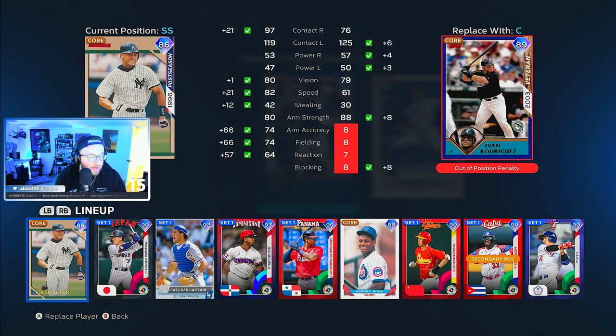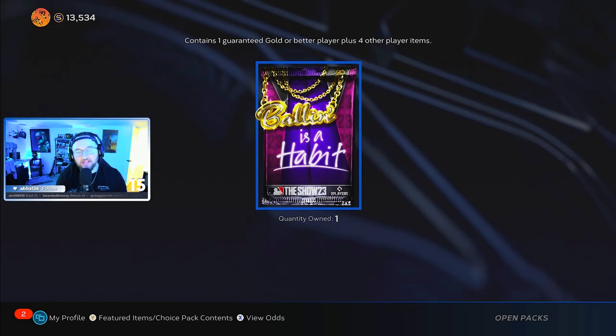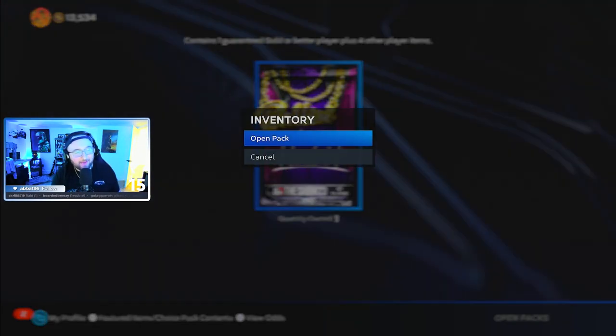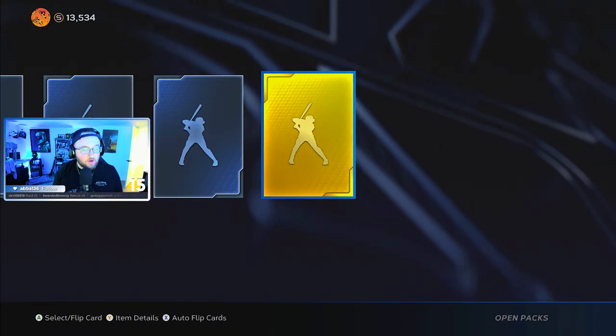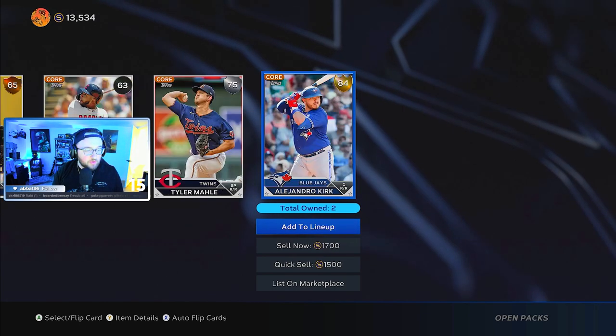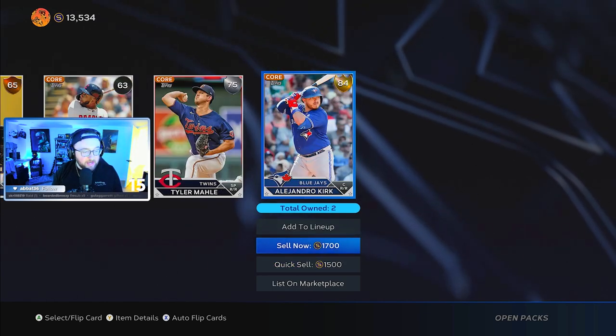We're going to add him to the lineup and then move on to online mode to see how well Satchel Paige does as a 90 overall. But first — the bonus habit pack. Let's open it up. Can we get our first diamond? Nope, gold. Leander Kirk — we already have one so we can sell him for a nice 1,700 stubs. Beautiful.